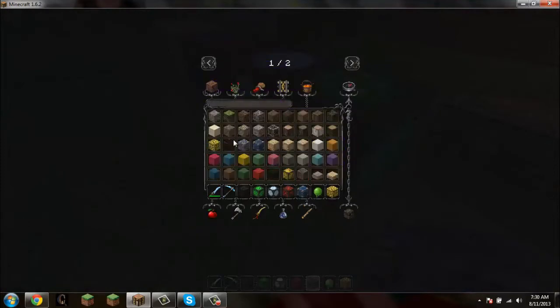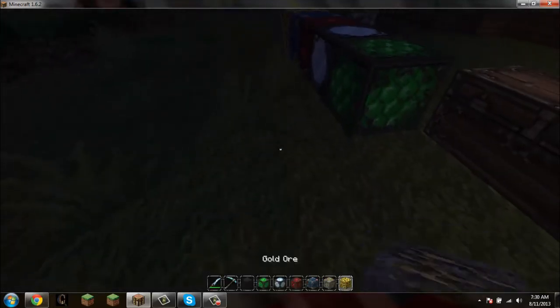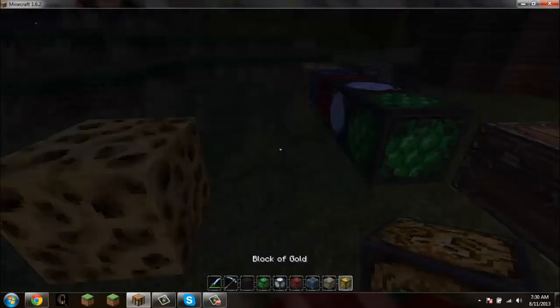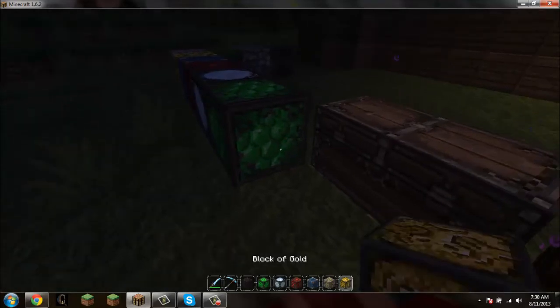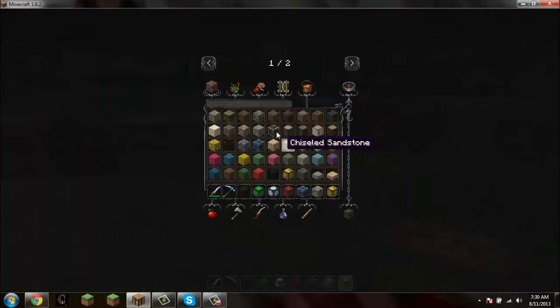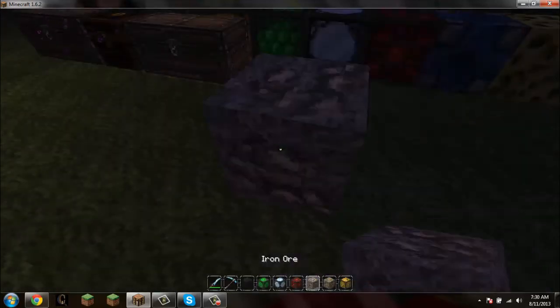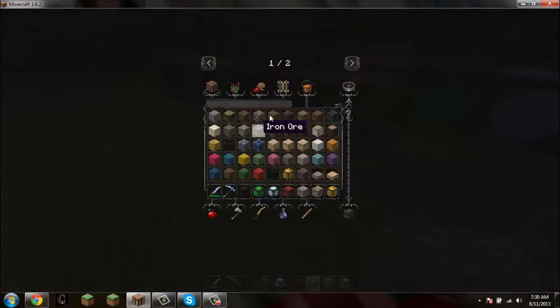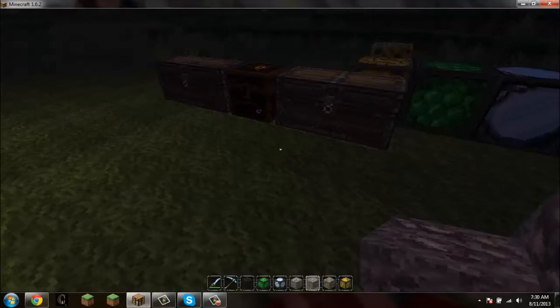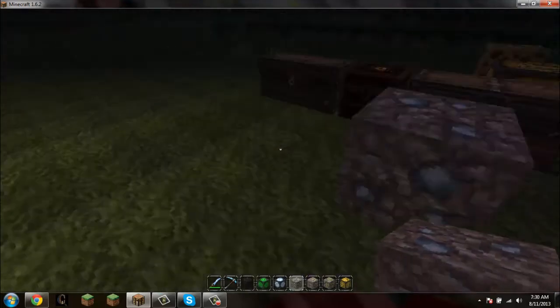I know you guys want to see the ores, so I'm going to show you the gold ore first. Instead of that, I'm going to add the butter — because who doesn't like butter? This is just a really awesome texture pack. The ores just look like regular ores, just a little more updated than the iron. If you guys want to see the diamond — you can see the diamond right there. That's actually a really nice diamond.